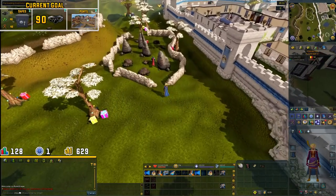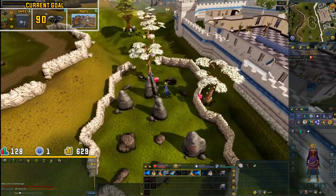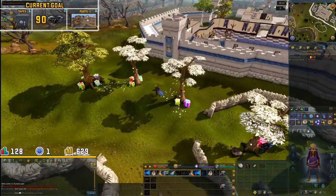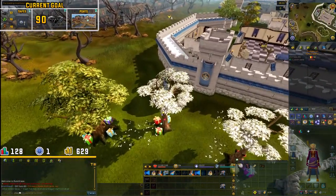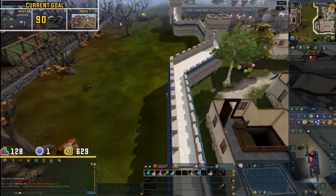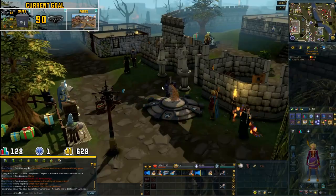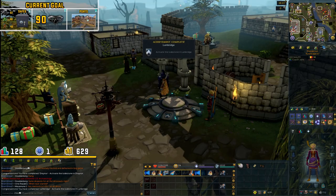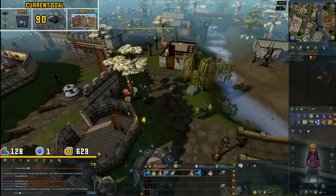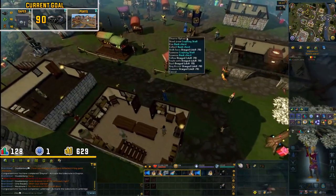We made our way back to the English worlds and the next thing we are going to be thieving are the cake stalls in Lumbridge. We don't have the Lumbridge lodestone yet, so I'm going to run over to Draynor, unlock the lodestone, and then make my way to Lumbridge where I'll be thieving the cakes until I hit 15 thieving.